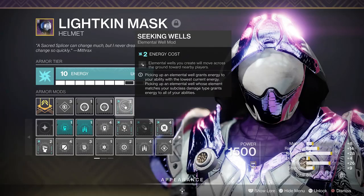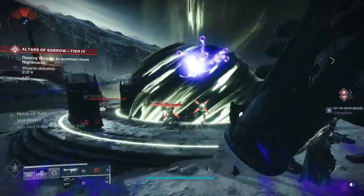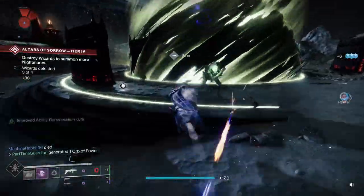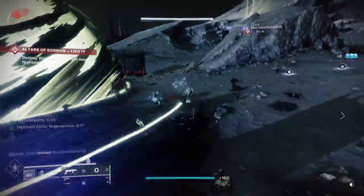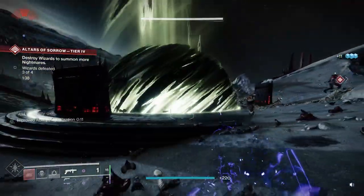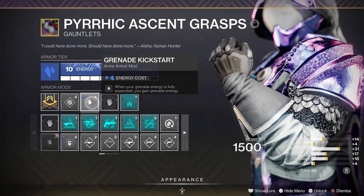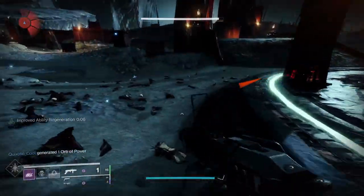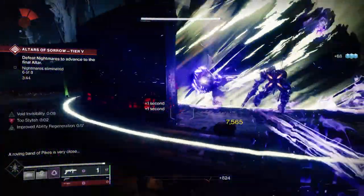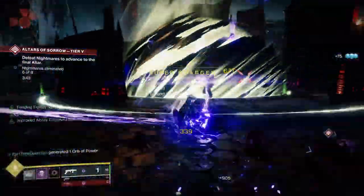I'm also putting on Seeking Wells on this particular piece of armor. It does come in handy if you're moving around the battlefield while invisible — if you can get within the vicinity of your Wells, it will come in handy. Then I put on Grenade Kickstarter, which allows you to get grenade energy after you fully expend your grenade, getting your grenades back quicker. I also put on Fawn of Might — when you do damage with a Void weapon, you do additional damage, and you get that just from picking up Elemental Wells of your type.